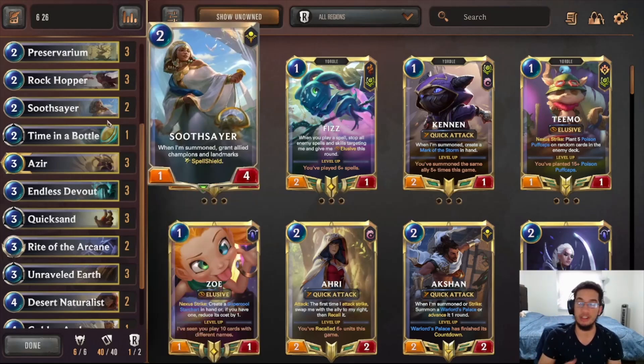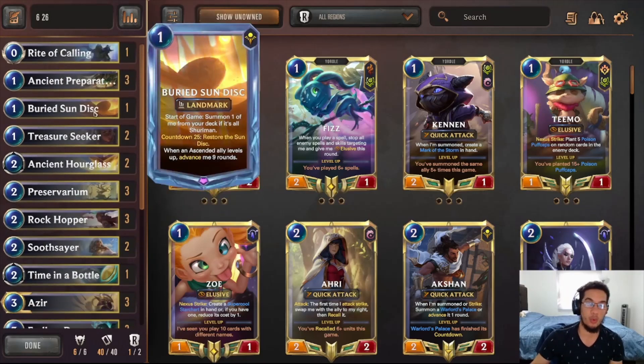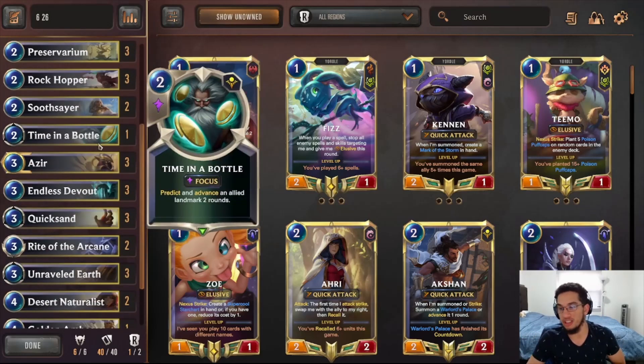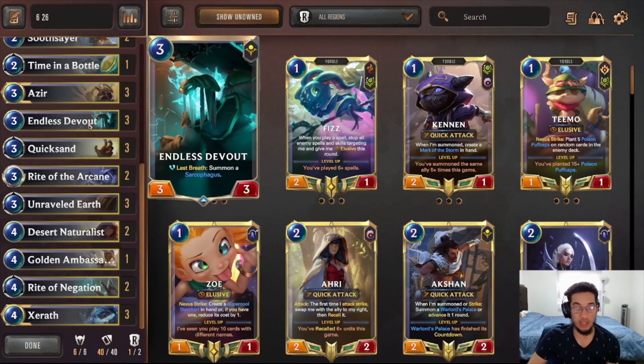Soothsayer can keep your Sundisk protected and also keep your champions protected if you're going to face Scorched Earth. One Time in a Bottle, because the Sundisk did receive a nerf where now it only advances by nine — so having Time in a Bottle means you're able to trigger the Sundisk two turns earlier. You can also do some cheeky stuff with Time in a Bottle to kill the opponent if you're able to summon a Sarcophagus and a Restore the Bat at burst speed. Endless Devout is really good — it counts as three towards Seraph, and it's an amazing blocker.